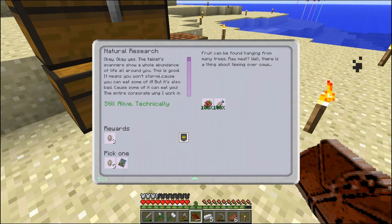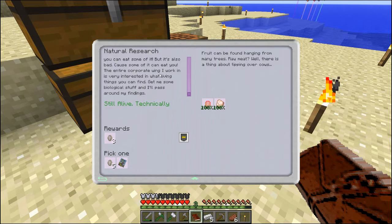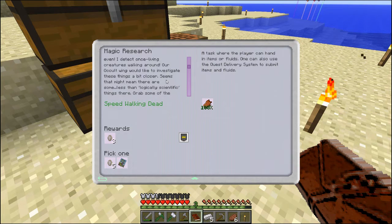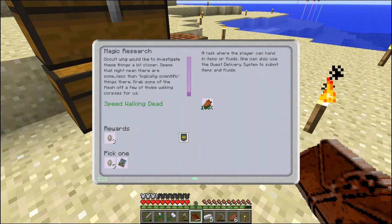And then this one — we just needed some rotten flesh. That was very easy to get. I'll get another blind bag. Strange. Very strange. Peculiar, even. I detected once-living creatures walking around. Our occult wing would like to investigate these things a bit closer. It seems there might be some less-than-logically-scientific flesh things here. Grab a few of the flesh of the things that are walking around. Cool.